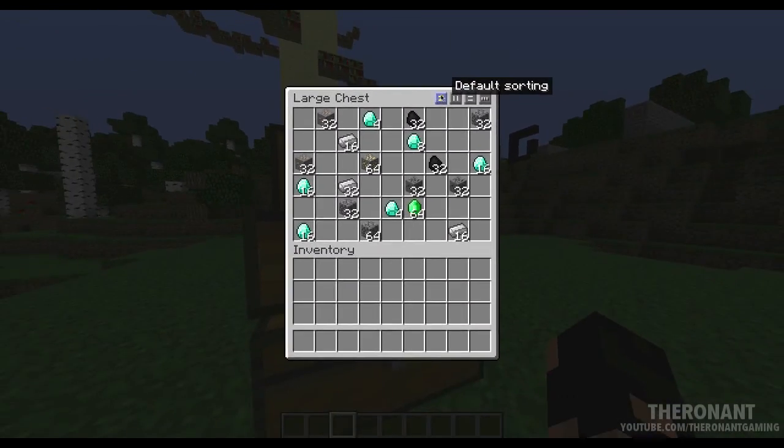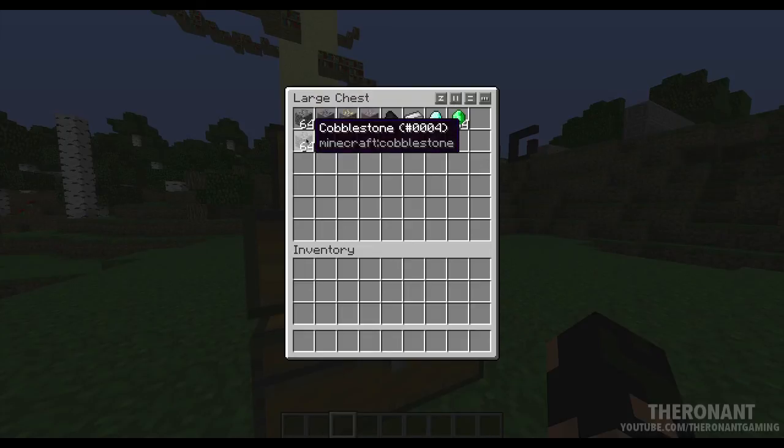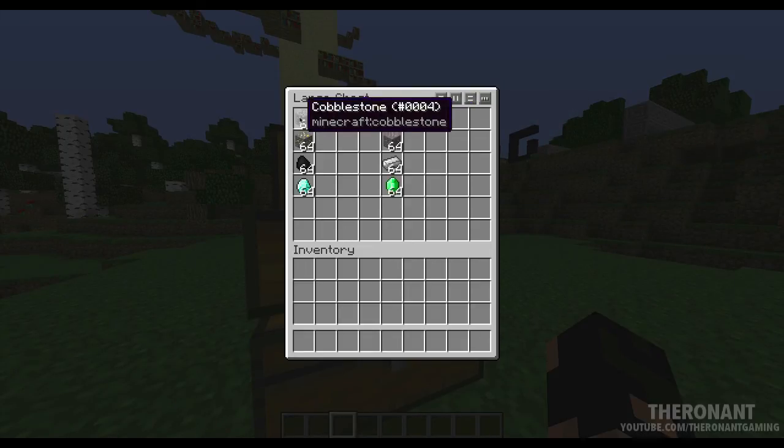You can see this one is for default sorting, and it sorts all of the items in the inventory when I click it. There we go — just puts them all into a nice little organised row. You can see it put all the cobblestone together, grouped them very nicely, and it will do that with several stacks. Then you can sort them into columns, or the same with rows — it organises them very nicely like that.